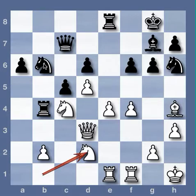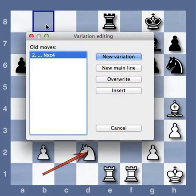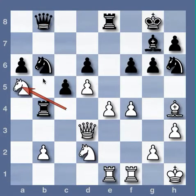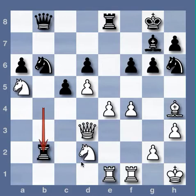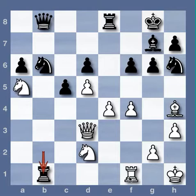Knight takes C4 — this only helps white — though Queen to B8, Knight to A5, Rook takes B2, Rook B1 is seriously annoying. So here white has all the initiative.